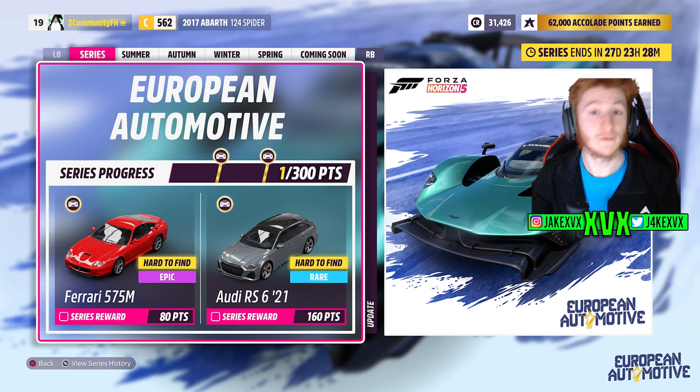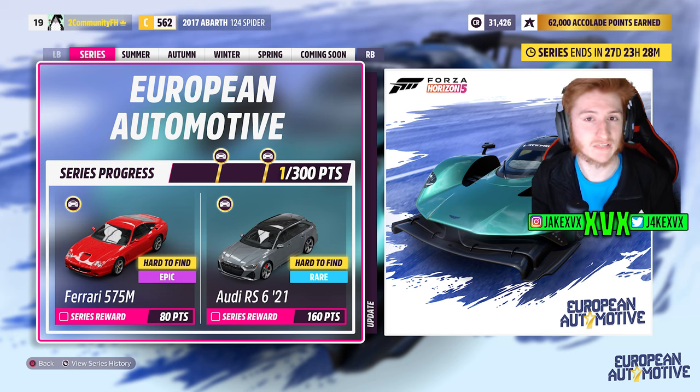For the full series, for 80 points you can get the Ferrari 575M and for 160 points the Audi RS6 from 2021. These are not new cars — there are two cars available every week.